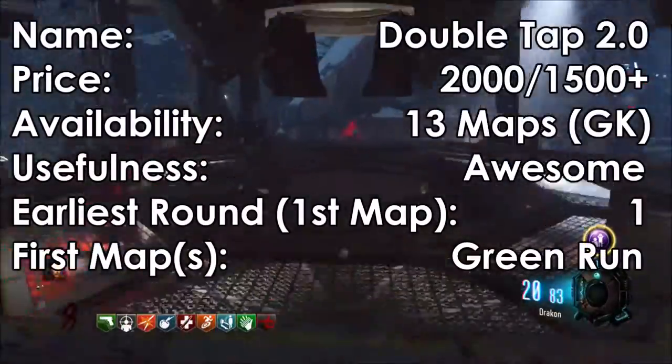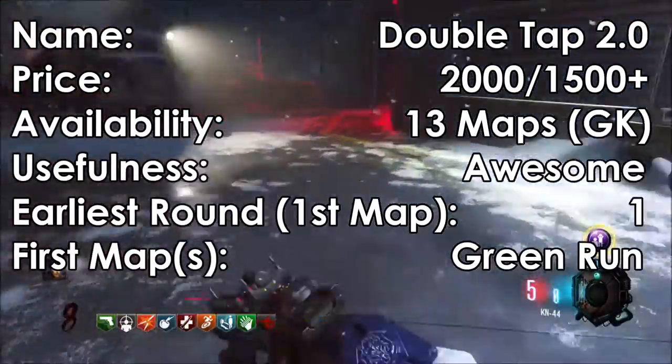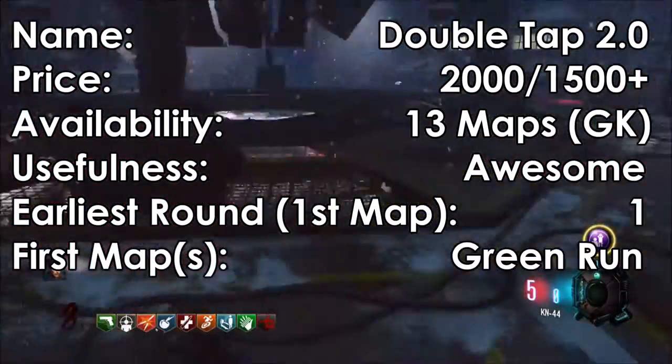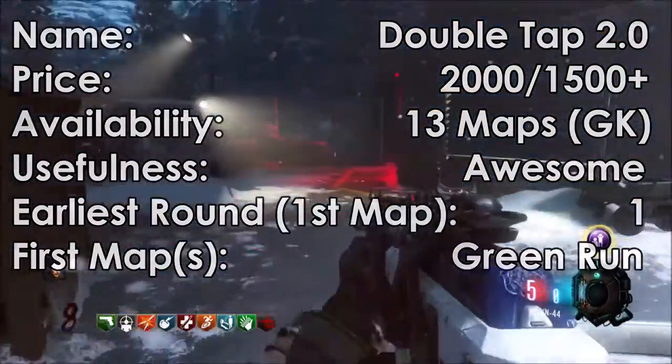Next we have Double Tap 2. It costs 2,000 points or 1,500 plus from Wanderer Visitors. It is very useful. Its first maps are Transit, Town, and Farm, and its earliest round is Round 1.